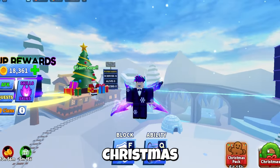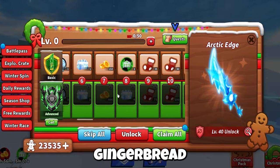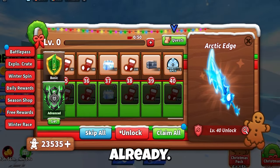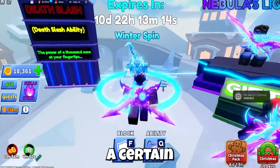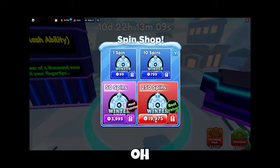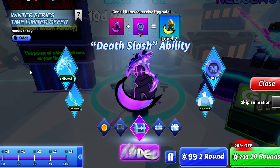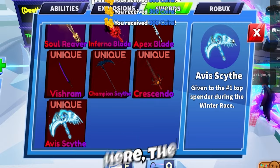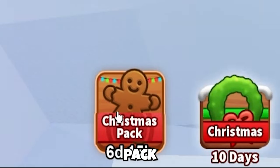Moving on to the Christmas Battle Pass — I already unlocked a bit of it but it got reset. It features gingerbread cookies, stockings, new explosions, and more. On the left side there's something new called the Winter Race. When you spend a certain amount — over 10,000 — you get added into the Winter Race. There's also a new update where you can now buy 250 spins, more than the previous 100-spin cap. First place in the Winter Race gets a special weapon.